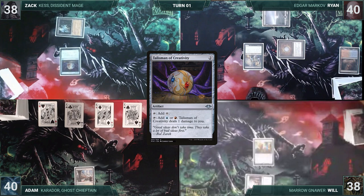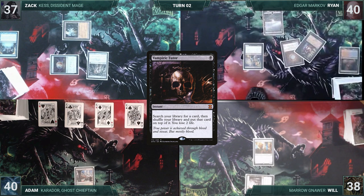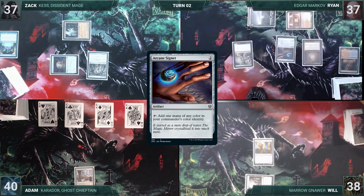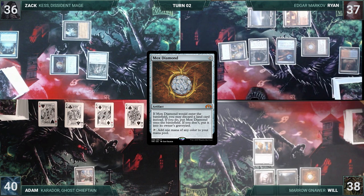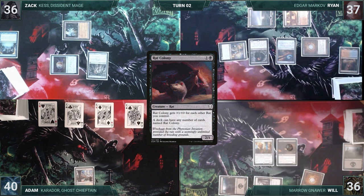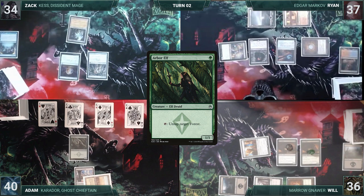During his upkeep, Ryan reveals a Vampiric Tutor off Dark Confidant. He draws, plays Sacred Foundry untapped paying two life, casts Arcane Signet, and casts Cabal Therapist. He attacks Zach with Dark Confidant. Will draws, plays a Swamp, casts Mox Diamond discarding a Swamp, taps Ancient Tomb to help cast Rat Colony (entering with a +1/+1 counter from Metallic Mimic), casts a second Rat Colony also with a counter, and attacks Zach with Metallic Mimic. Adam draws, plays Savannah, and casts Arbor Elf. Zach draws, plays Morphic Pool, taps Ancient Tomb and Talisman to cast Narset, Parter of Veils. He activates Narset, looks at the top four, and reveals a Mystical Tutor, then passes.